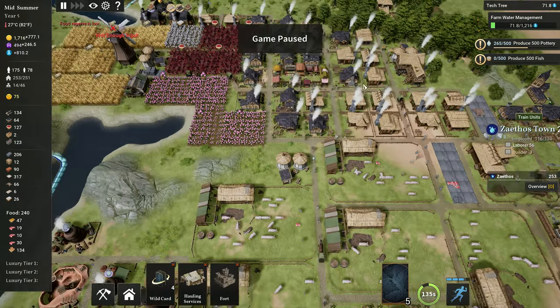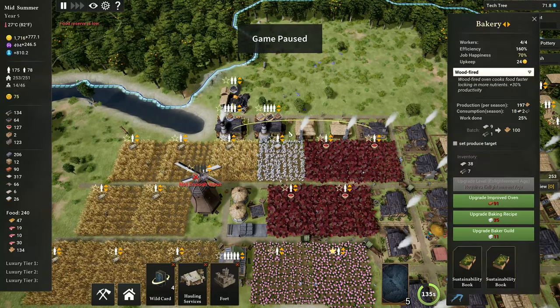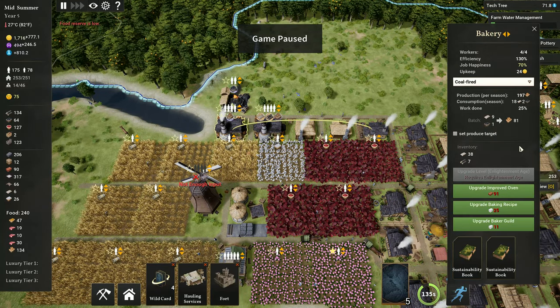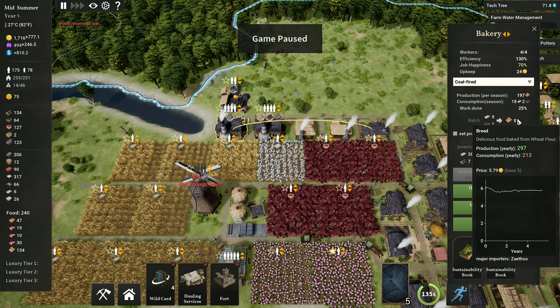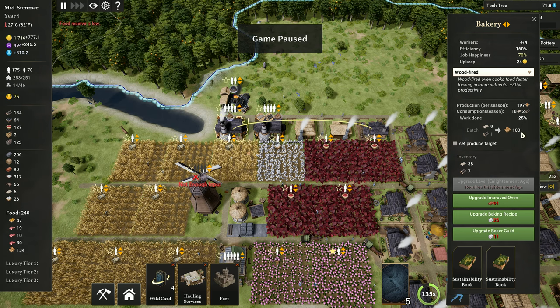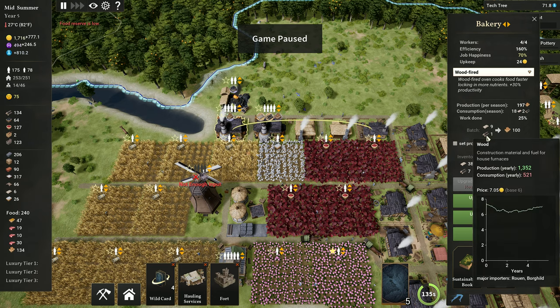Number 6 is wood-fired bakery. Bakeries by default are coal-fired, which I think is just incorrect — and it kind of just doesn't tell you. But if you swap these to wood-fired, you get 30% more productivity. Look at this: coal-fired gives 81 bread, wood-fired gives 100 bread. And if you're using my strategy and putting sustainability books in your bakeries, you're really not going to be using much wood at all. So you pretty much always want all your bakeries on wood-fired. It's an easy bonus to your food production.